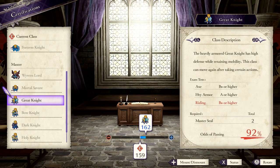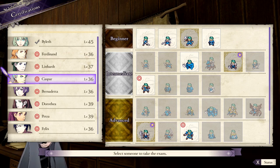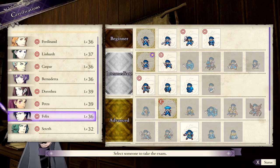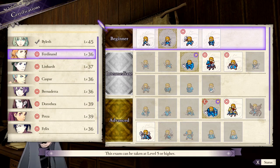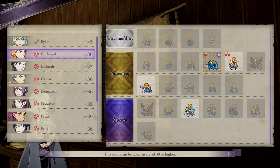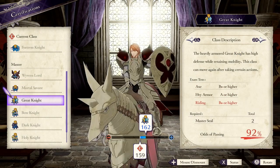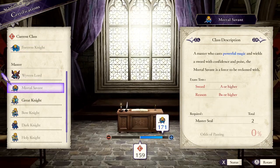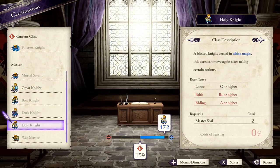The second reason this matters is we can determine who would be good at what based on the type of stat growth they have. If a character has a high chance to gain magic, we know they would make a strong mage, but the reverse is also true. Even though every character can be any class, that doesn't mean every character will be good at every class. So despite the fact that we have more freedom of choice in Fire Emblem Three Houses, we still have to consider things like growth rates, budding talents, and passive abilities before making a decision on what we want our character to be.